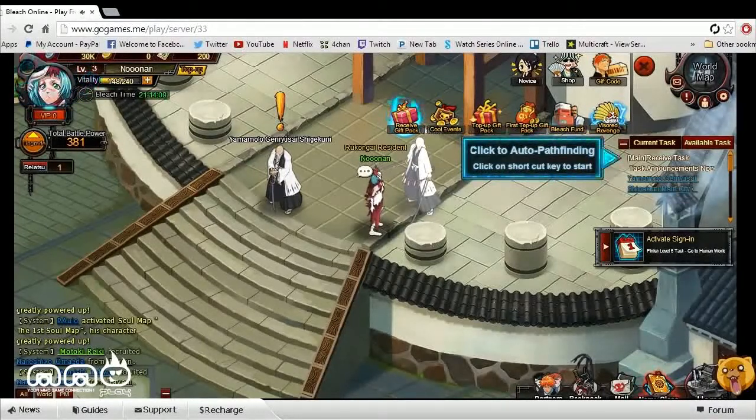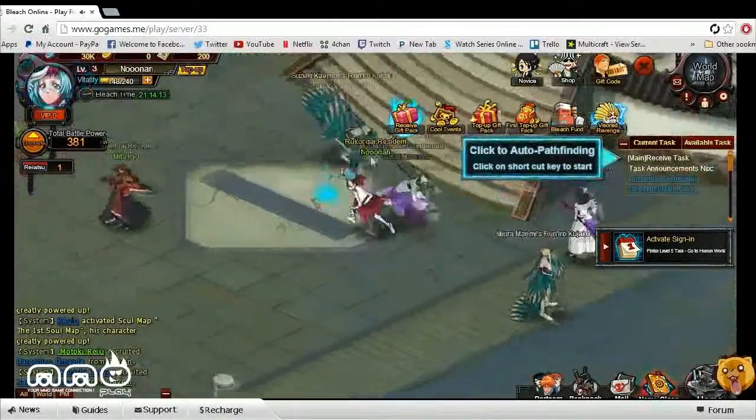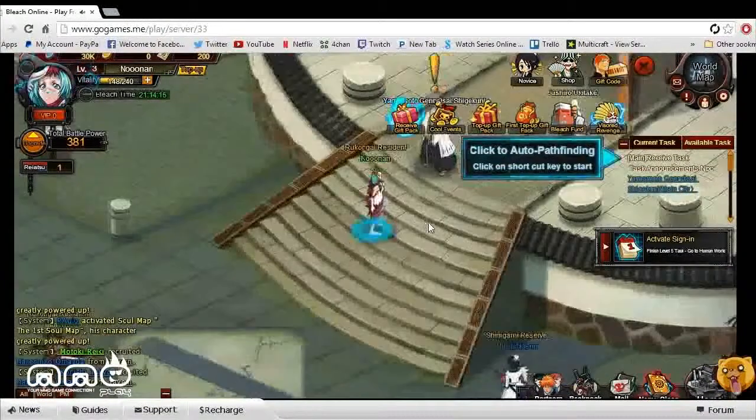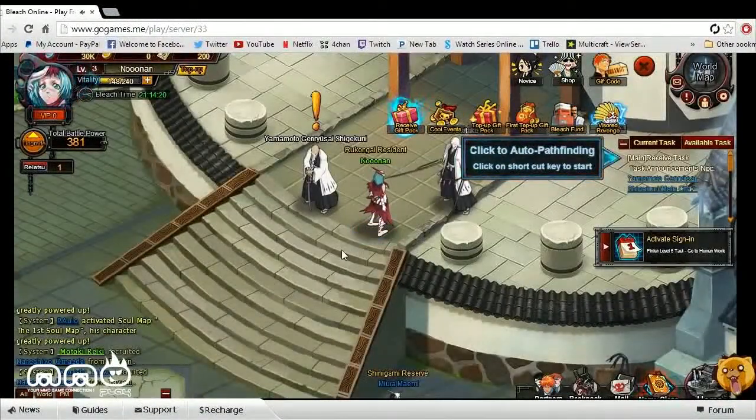Upon logging into the game, it has you pick a class. There are three different classes to choose from — it seemed like two melee-type classes and then a mage-like class. I went with the mage-type class. I wasn't really too familiar with what the classes were, so I just picked one and hopped in. There wasn't too much character customization.